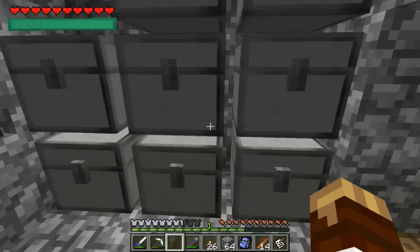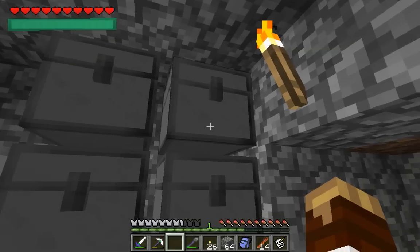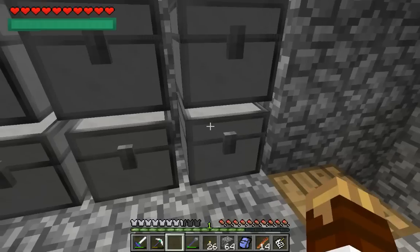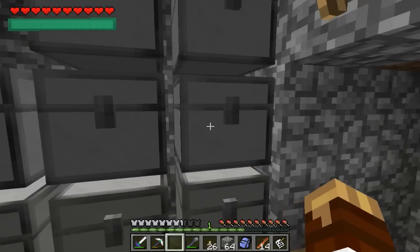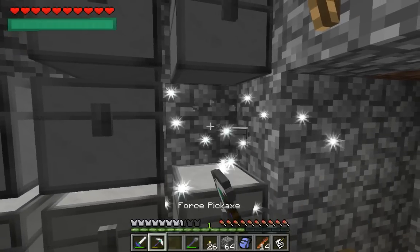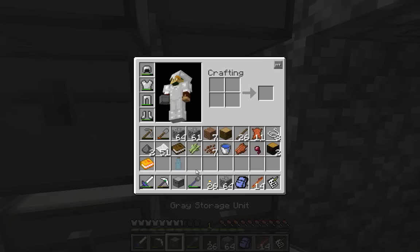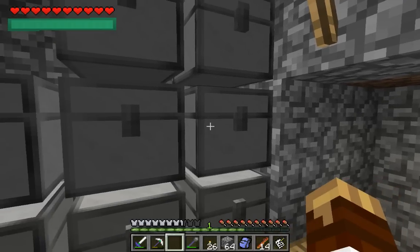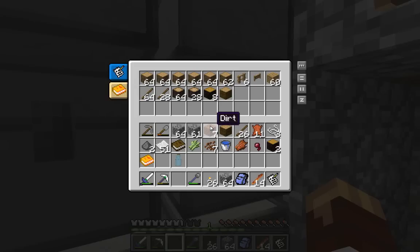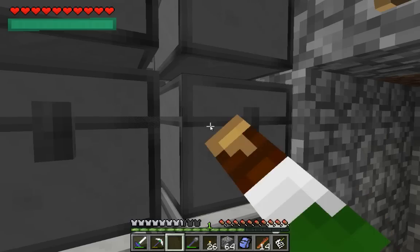Another thing I changed recently is these storage units. Because the config setting for super storage is already enabled, these guys already look like they're sturdy and function like they're sturdy. So if you break them, you just pick them right up with all their stuff inside. And these guys have a new open and close sound — sturdy or not. I like that a lot better.